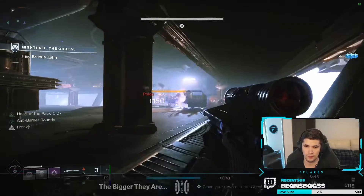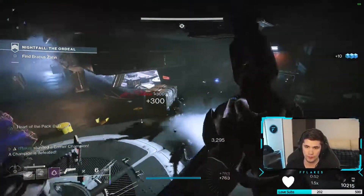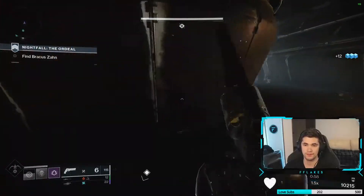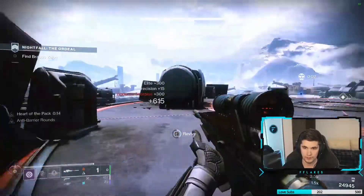In order to get the new exotic scout rifle, the Dead Man's Tale, you're going to have to start by doing this week's Nightfall Ordeal: the Arms Dealer. Once you kill the first room, a door behind all of those original ads will open. Go through that and fight through until you see a little waypoint on your screen.